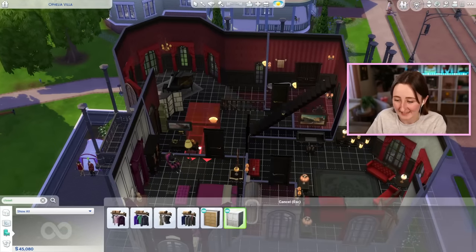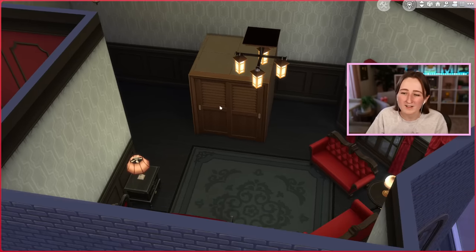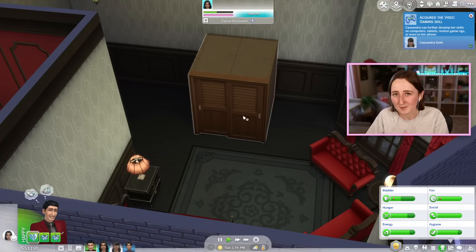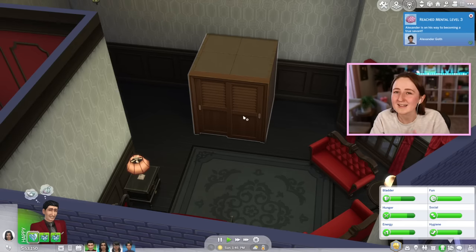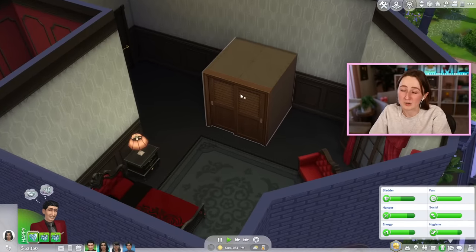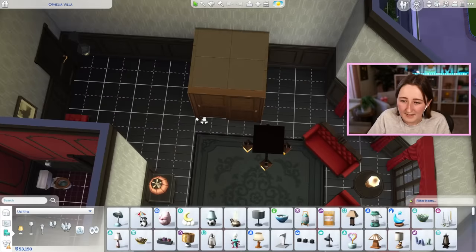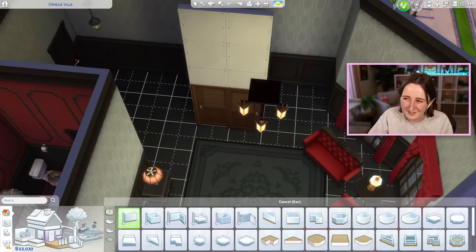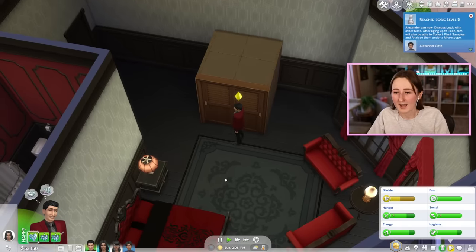Next we have the closet, and this closet item came with Get Together. I used to use this all the time when I wanted to put a woohoo spot on a community lot — I'd shove a closet somewhere in a corner of the basement just so my Sims could woohoo while they were like, out at the bar. I haven't used it in a while because it got kind of glitchy — bugs aren't a category on this tier list though.